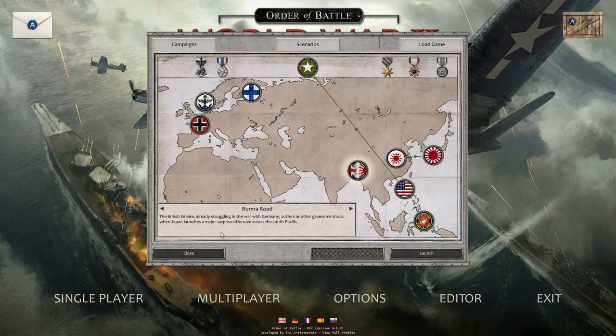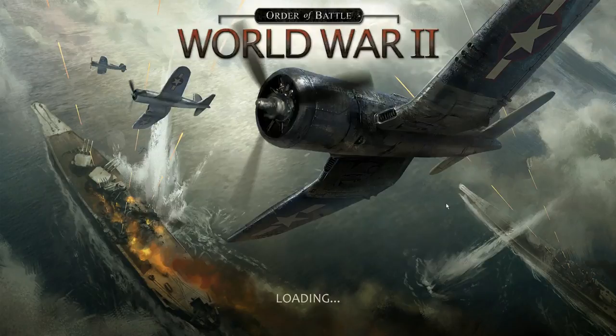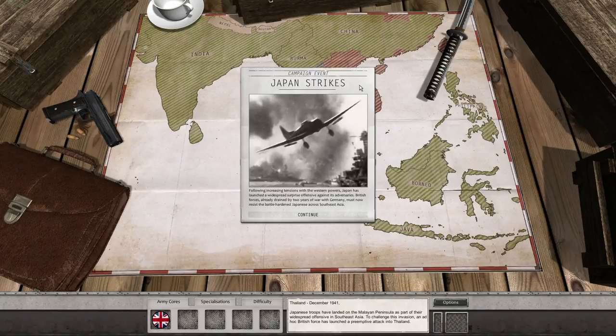The British Empire, already struggling in the war with Germany, suffers another gruesome shock when Japan launches a major surprise offensive across the South Pacific. Japan strikes. Following increasing tensions with the Western powers, Japan has launched a widespread surprise offensive against its adversaries. British forces, already drained by two years of war with Germany, must resist the battle-hardened Japanese across Southeast Asia.